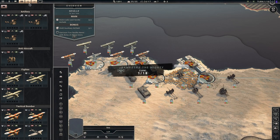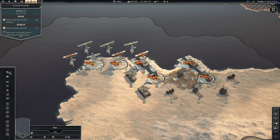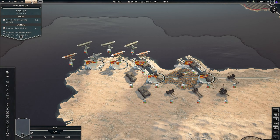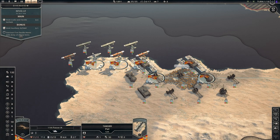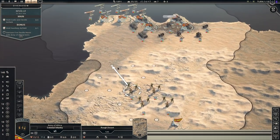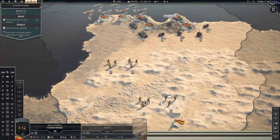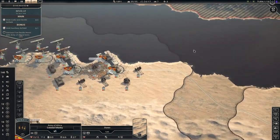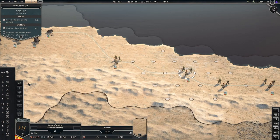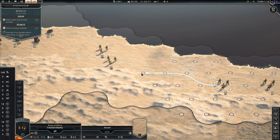Let's begin. I'm going to hide some UI elements so we can see the map better — keeping the unit stats panel as you guys seem to like that. First thing I'm going to do is move these guys upwards so we can be ready to transport them later. The Army of Africa forces are also going to move forward using forced march so they can move as far as possible.